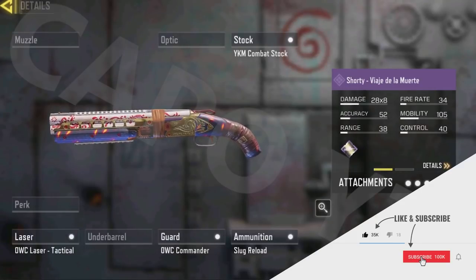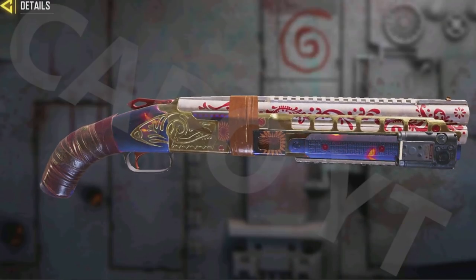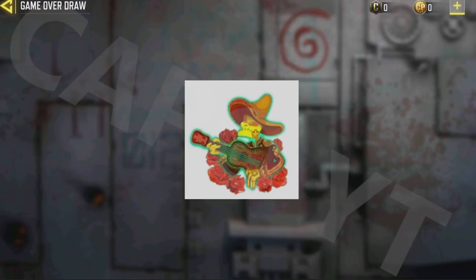The Shorty skin is also similar to the legendary skin — we have some parts of the MX9 design, and if you take a look at the top part, you can see it's somewhat similar to the legendary Swordfish. The next item is the spray — I don't know why it has very low odds compared to the other items, but that's Call of Duty Mobile.